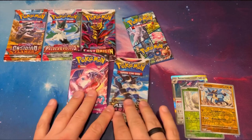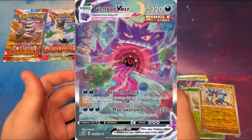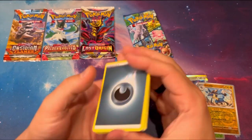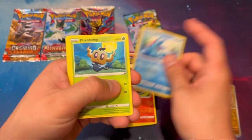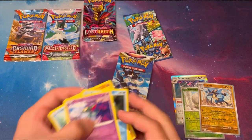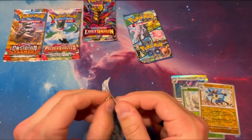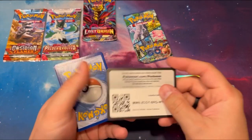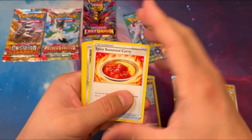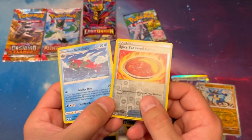I'm thinking one of these two. Let's try Fusion Strike — I'm picturing that alt-art Gengar right now. That would be so exciting. I hope we get some sort of alt-art, some sort of big hit. 3P, Morpeko, and Corviknight. Is that seven packs with no hits? At this point, purely about the odds, we are so due for a hit right now. Astral Radiance — Grapploct, Spicy Seasoned Curry, Rufflet, Qwilfish. And still zero hits. Whew!